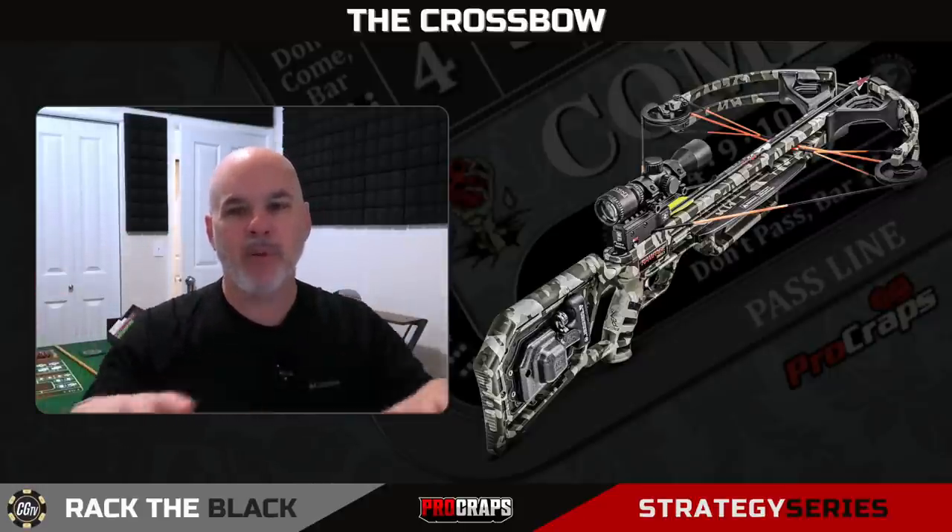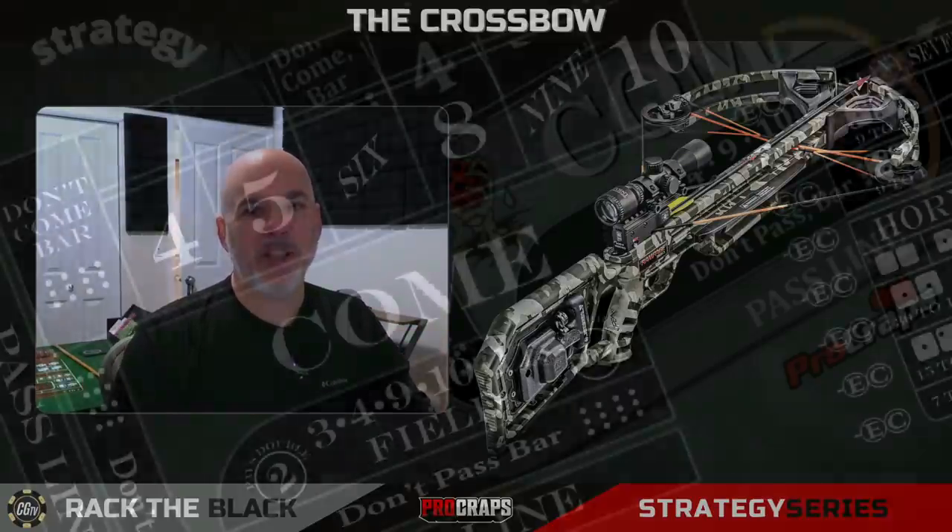I think we can improve the Iron Cross—that's where the Crossbow comes in. The Crossbow strategy takes the core bits of the Iron Cross that we like: the five, the six, the eight, and the field—getting paid on every roll. But we're going to go into attack mode with it. We're going to attack certain numbers on the layout, use our field wins to get more aggressive, and be more aggressive with our box number wins. That's the idea. I'm John, this is Pro Craps. Let's unpack and play with the Crossbow.